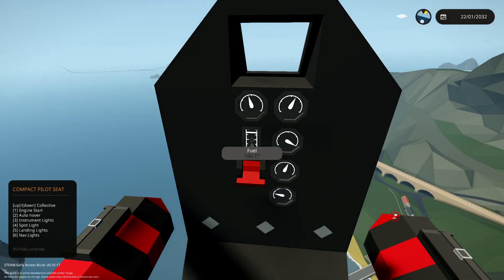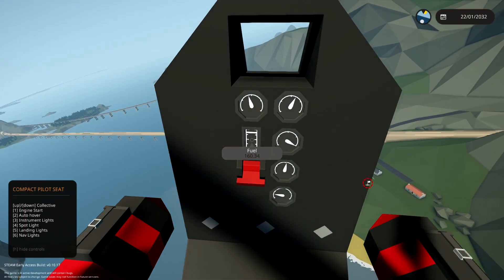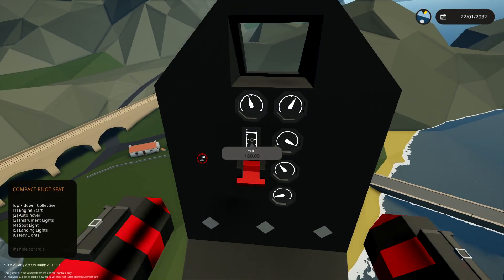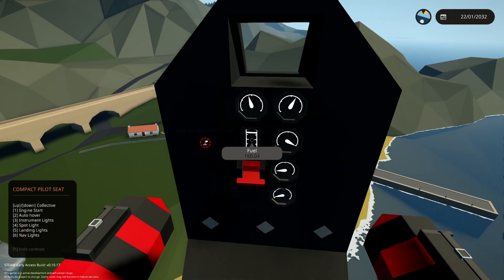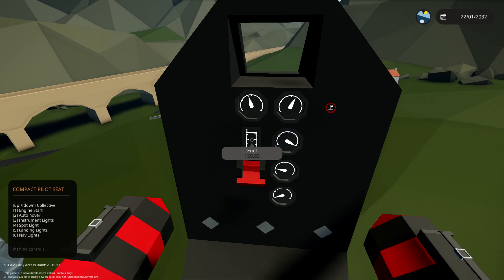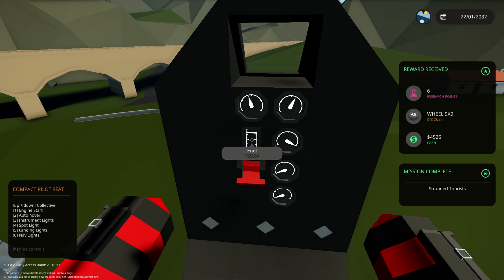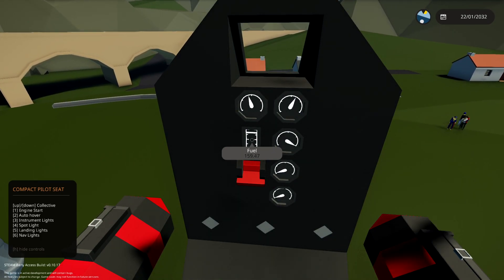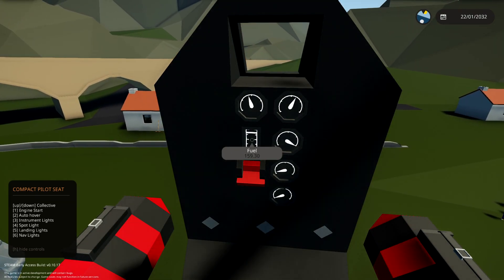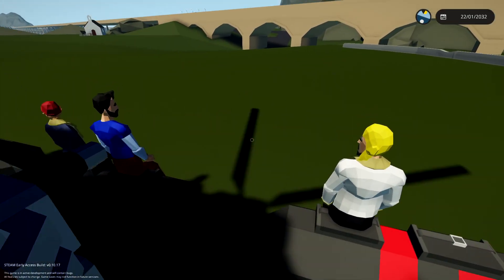Even if the mission reward is relatively small, it will still be a good profit. Let's be really careful landing this — using auto hover. I think we've been here before for one of the earlier episodes. I remember when the NPCs almost jumped off the land into the water. We get six points, four and a half thousand — that's all right. And there are 4x9x9 wheels as a reward. Job done.